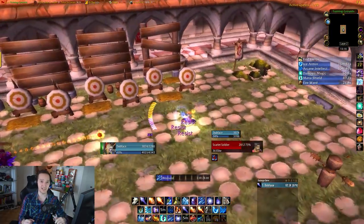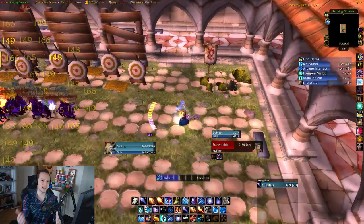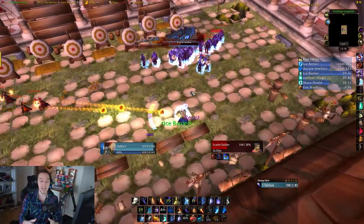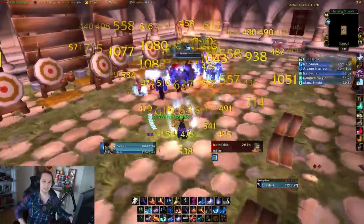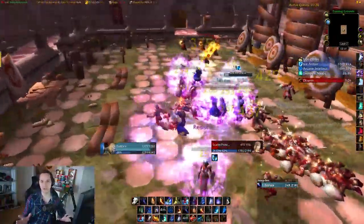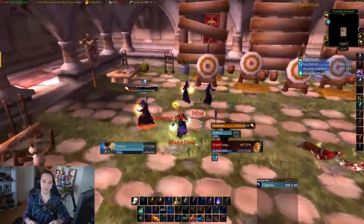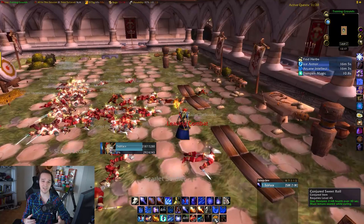Today's guide is split into two different sections. The first section, we're going to play through a recent one pull that I did in SM Arm, and through the run, I'll be providing play-by-play commentary so that you can know my full thought process and everything that goes into making a successful pull. In the second section, I'm going to cover a variety of different situations that can lead you to wipe during one of these runs. Hopefully, I can provide a little bit of context so that you have a more informed perspective when you begin learning this on your own, so that the learning curve isn't quite as steep.